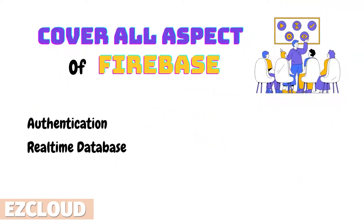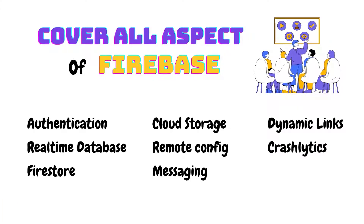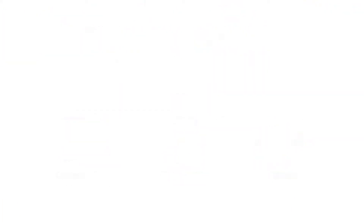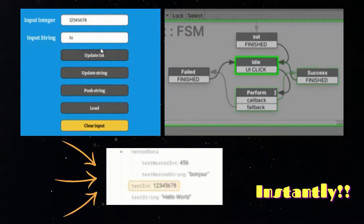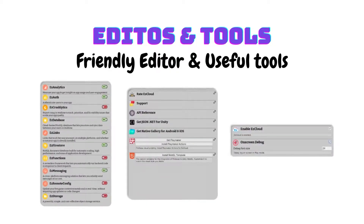The last one is called Easy Cloud, which is a complete solution for cloud saving with authentication, cloud save and loading, and full storage across all pipelines, including the web.